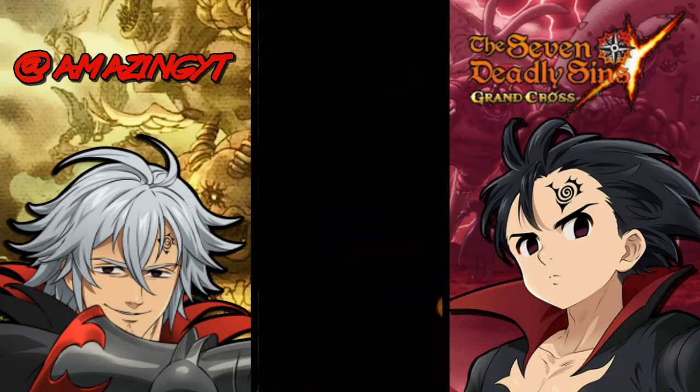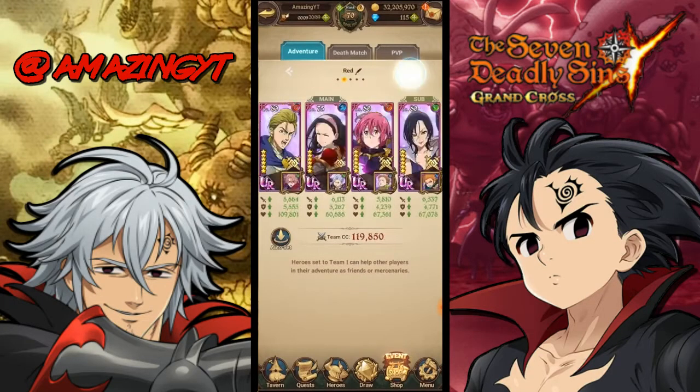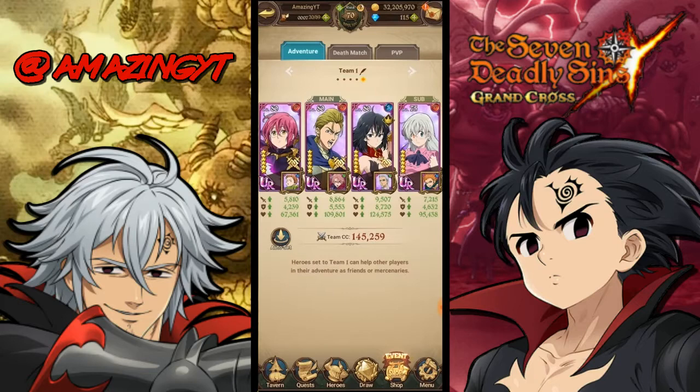For teams without Blue Demon Meliodas, you can actually do pretty well in farming. The first team I have is a Hauser pen team. The main strategy is you have Hauser with a pierce set and Lilia with a pierce set, and you just go in on the farming.